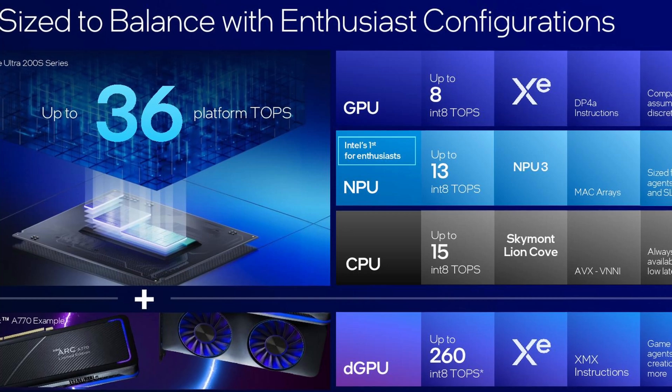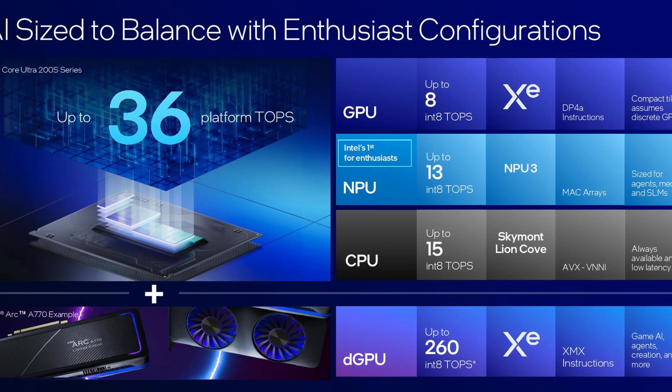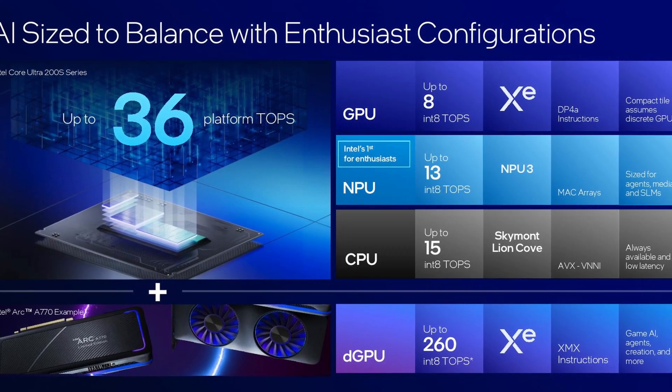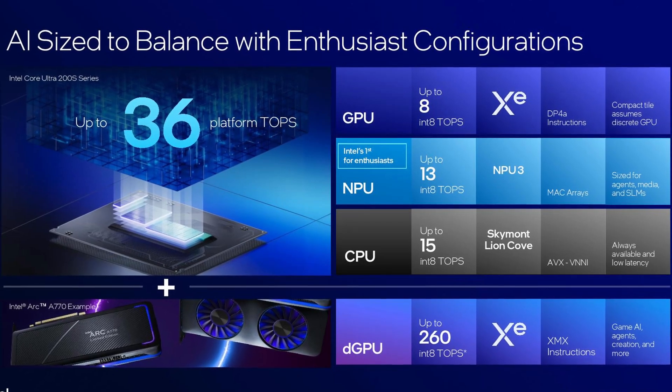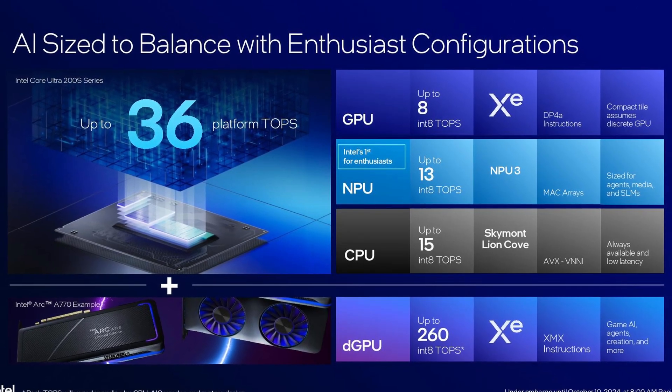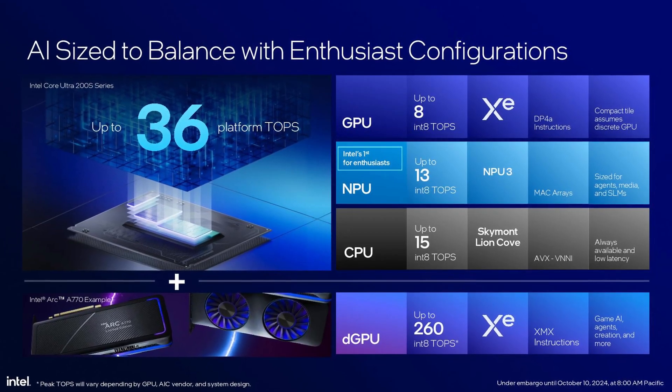AI is everywhere — it's the buzzword of the year — and in this new chip it's actively contributing to your gaming experience. These processors support up to 32 TOPS for AI processing, enabling features that enhance graphics and optimize gameplay, and improve load times with up to 36 MB shared LLC and 2x AI enhancements. You can expect smarter NPCs and more immersive worlds, making every gaming session feel fresh and engaging.